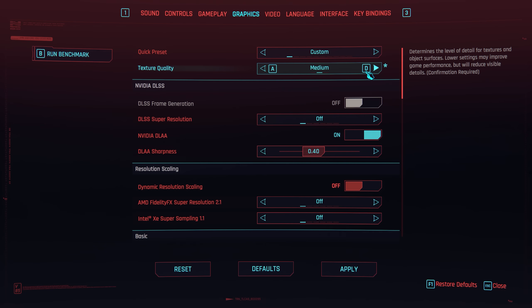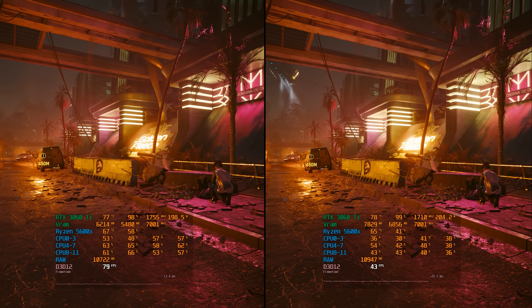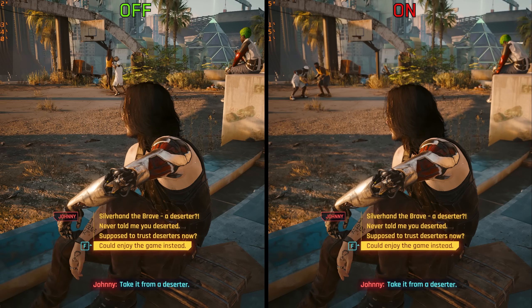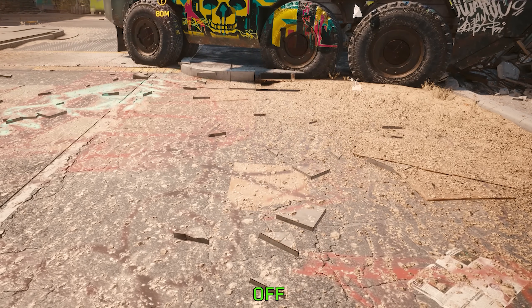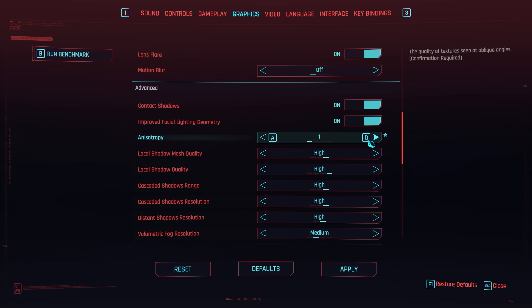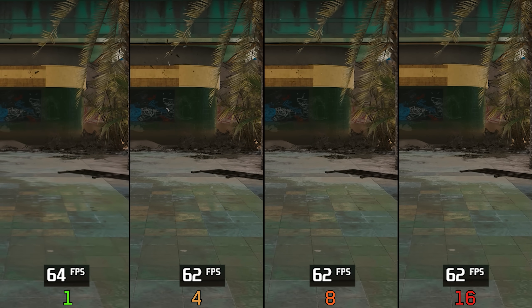Moving on to the remaining graphics settings starting with textures — the game is still perfectly playable with 8GB GPUs at native 1440p, and even 6GB should be sufficient for this resolution. Note that textures are not the only factor impacting VRAM usage. Depth of field is more noticeable during conversations and cutscenes and doesn't have a big performance impact. Contact shadows allow objects to cast soft shadows, helping ground objects with negligible performance cost — keep it on. Anisotropy controls texture filtering, and using 16x samples makes textures look cleaner with no significant performance impact, so I recommend 16.